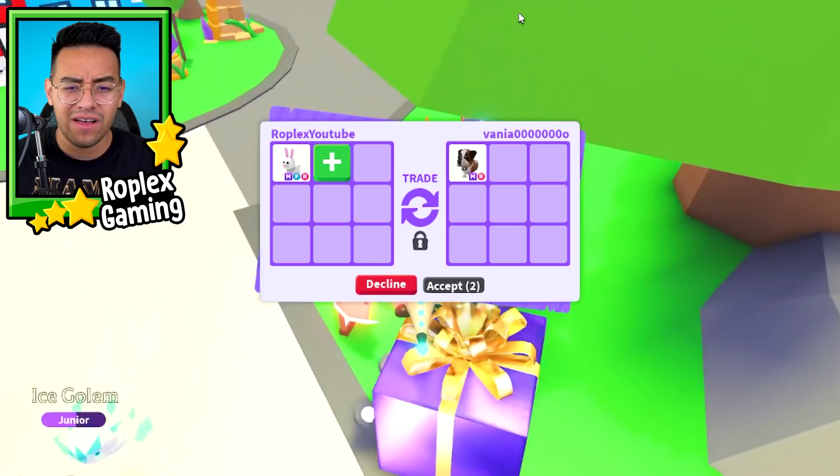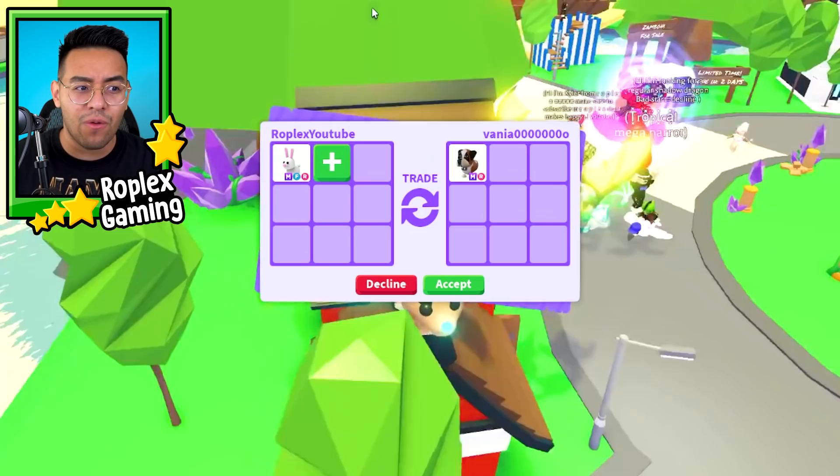Vanya000 is offering me a Mega St. Bernard for the Mega Bunny. We're gonna start off with some other pets, but don't skip ahead, because we do have some pretty good pets that we're gonna trade away.